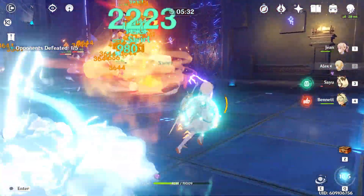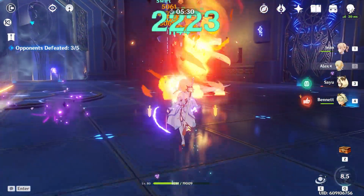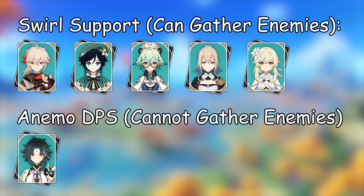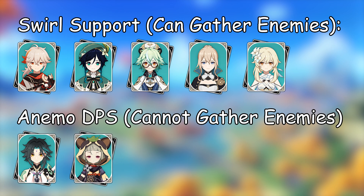All of the characters I just mentioned have the ability to group enemies together. In fact, enemy grouping is considered a staple of Anemo support. Aside from Sayu, the only other Anemo character who can't gather enemies is Xiao, who's a main DPS. So that means Sayu is also meant to be a main DPS?